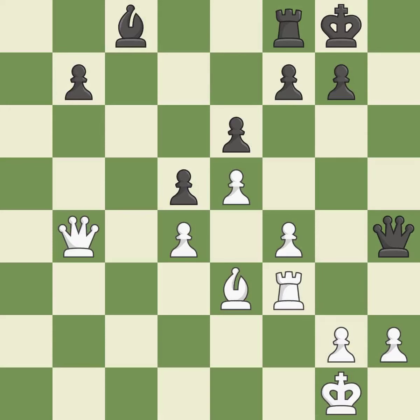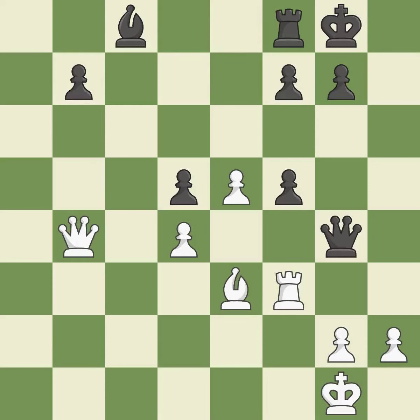This is a fair move — it is good. This misses an opportunity to develop a bishop off its starting square. This permits the opponent to kick a queen — it is a mistake. This lets the opponent capture a pawn to win material — it is a mistake. Capturing that pawn wins material — it is best. The opposing queen is kicked by a pawn and must now move or be captured — it is best.